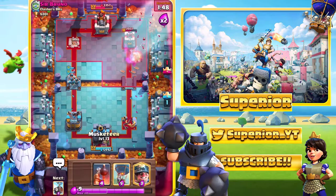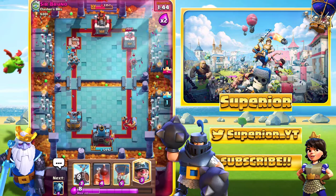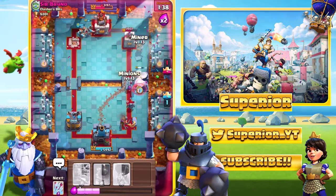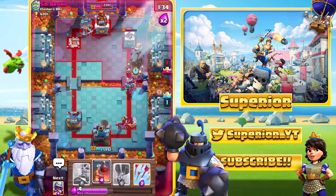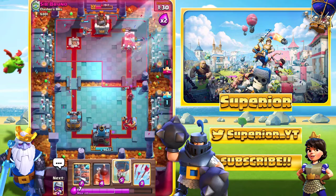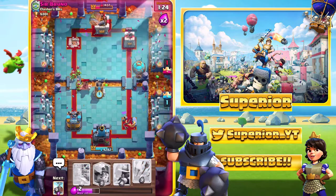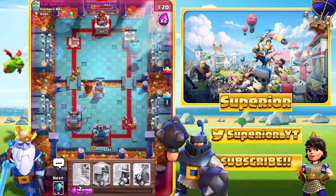And then we'll just go Musketeer at the back again for the Wizard. The reason is if I go over here like to the Three Crown lane, he could easily go with the Mini Pekka on the unit itself and we'd lose our Musketeer in one Mini Pekka shot. So what we'll do is go in with the Balloon. The Miner is actually doing good work right now. We'll go with a very high Bomb Tower and actually take the Goblins out as well. We'll go the Arrows for the Goblin Barrel. And yeah, this one's looking really, really good.